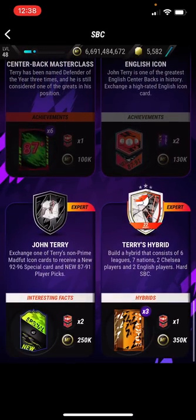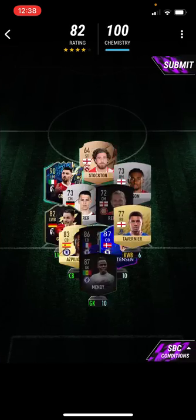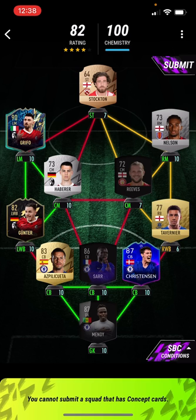There should be a video coming out on the top five ways to get John Terry's Madfoot Icon card — I think that should be coming out today or tomorrow. Last one is Terry's Hybrid — you just need six leagues, seven nations, two French players, two English players, and 11 card types. We use Asby, Christensen, Gunther, Griffo, Javier Stockton, Nelson, Tavernier. That's this SBC — obviously you can't complete it without the right cards.